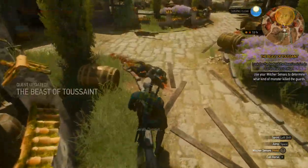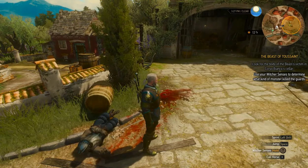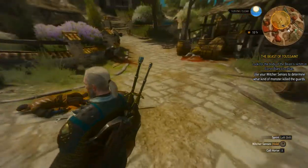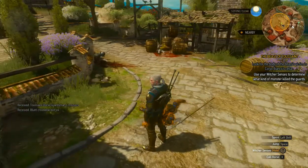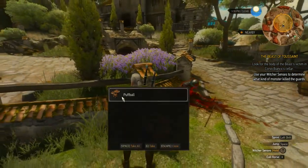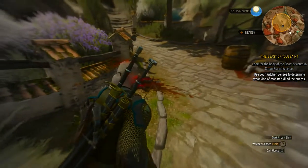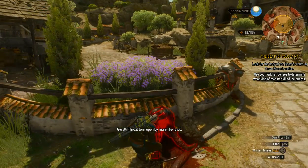Oh god damn! Everywhere we go there's fighting! That's a lot of fighting. What the hell is happening here? I'm going to dismount. Fighting on horseback is maybe for later. The killer must still be here. I guess we're not going to render aid to that guy. That's a whole bunch of dead guardsmen. What the hell just happened? Is it the beast? Maybe? Okay, I'm going to grab that. We've got some new gear which is interesting.